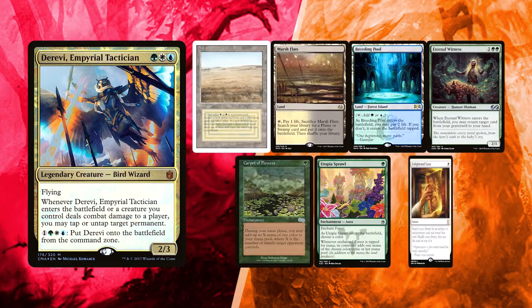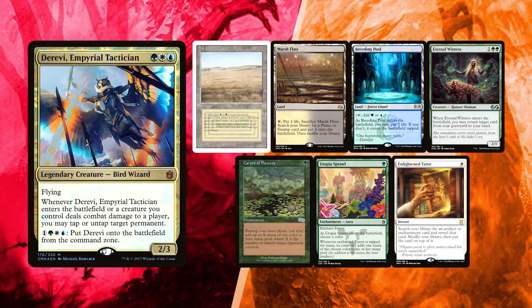Luis kept a pretty good 7, with an Utopia Sprawl to power a turn 2 Derevi while also making his Untap ability much stronger. Enlightened Tutor can be used at any point to pivot into a combo or a control gameplan. Carpet of Flowers will prove useful as ramp, while Eternal Witness's power of recursion could be vital. Breeding Pool, Savannah, and Marsh Flats can cover all of Luis's color needs.